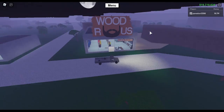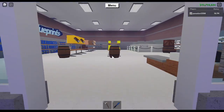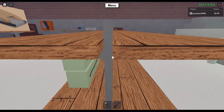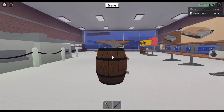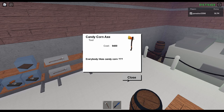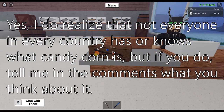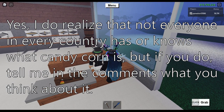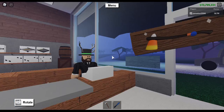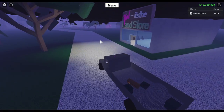The final item for Halloween 2020 is at Wood R Us, which is right in front of where you spawn. Go to the back of the shop and we have the candy corn axe — it's a tool and it costs nine thousand four hundred dollars. The description says 'everybody likes candy corn???' Comment below what you think about candy corn. I think it's okay — I don't especially like it or hate it, it's just candy.